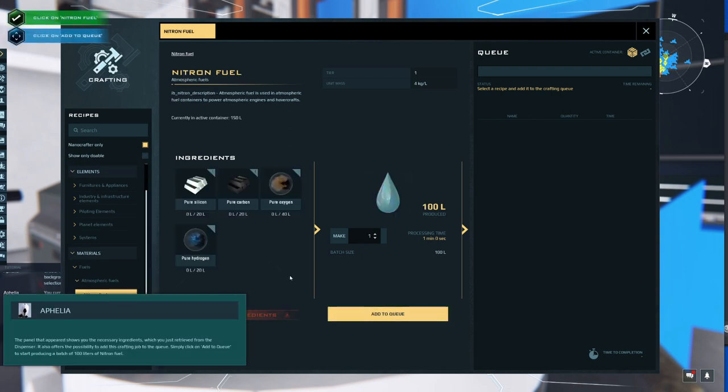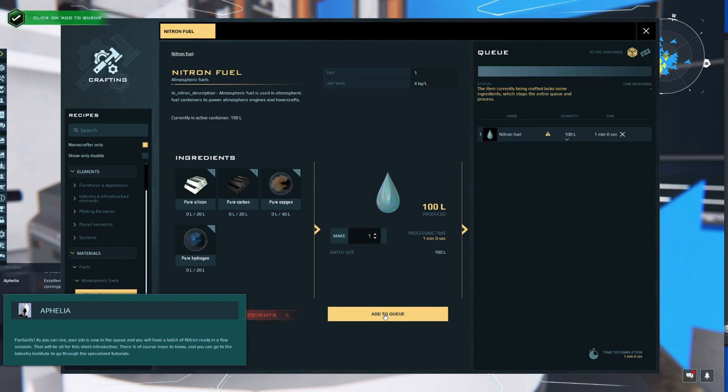The panel that appeared shows you the necessary ingredients which you just retrieved from the dispenser, and offers the possibility to add this crafting job to the queue. Simply click 'Add to Queue' to start producing a batch of 100 liters of nitron fuel. Your job is now in the queue and you will have a batch of nitron ready in a few seconds. There is of course more to know, and you can go to the Industry Institute for specialized tutorials. Crafting jobs will continue in the background and you will get notifications when jobs are completed.